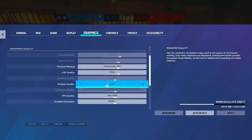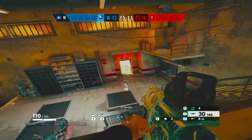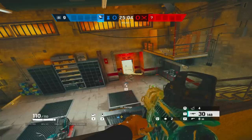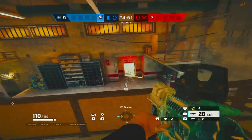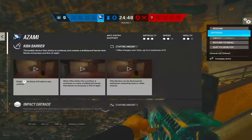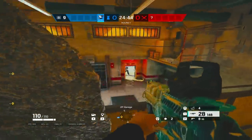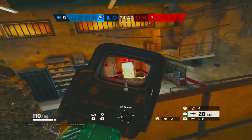Tip number five: turn on at least medium shadows to see dynamic shadows. There are some spots in Siege, like clubhouse garage door, where the map lighting will give away an attacker's location through dynamic shadows. Always keep shadows on at least medium to ensure that you don't miss out on free intel at these areas.